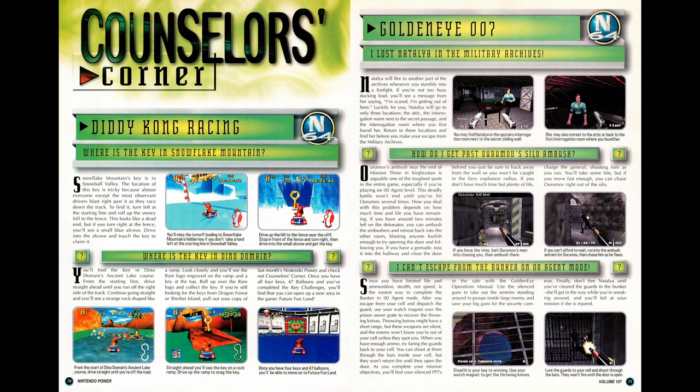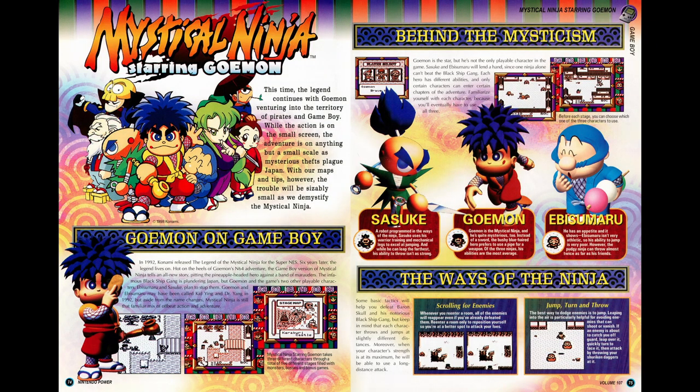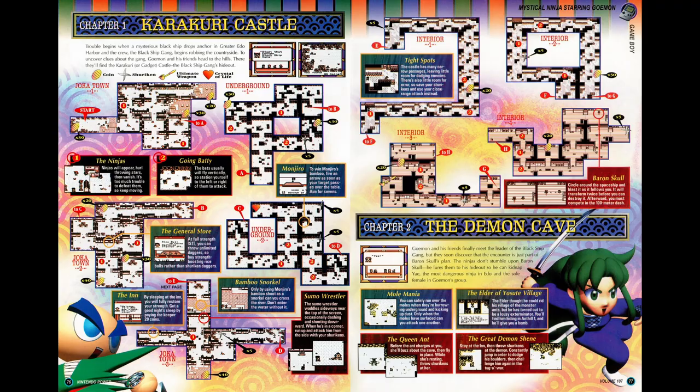In Classified Information, we get a bunch of tips for GoldenEye 007. Starting off the Game Boy coverage, we have Legend of the Mystical Ninja on the Game Boy — that's right, Goemon is on the go. We have maps for some areas of the first four chapters.